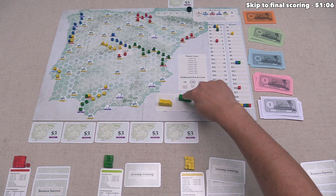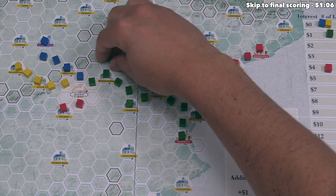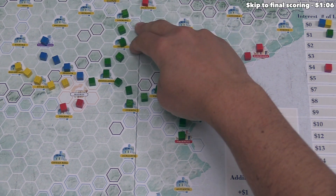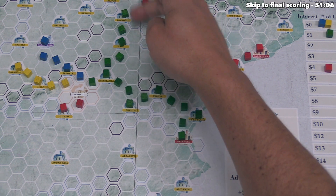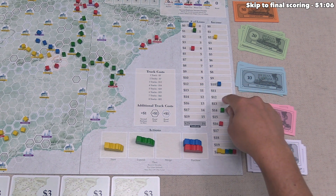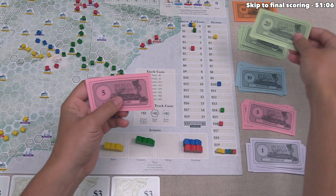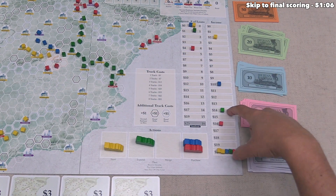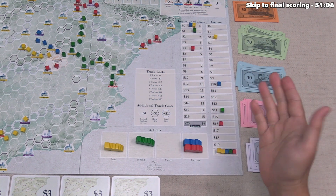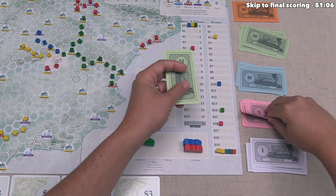Green expands a railway by placing five cubes, connecting two more towns. Each town adds two income, so they increase income by four, going from thirty to thirty-four. Five cubes cost twenty-five money, which they have. They take thirty-four income, pay one in interest — thirty-three — then pay off one loan for six, gaining twenty-seven money.